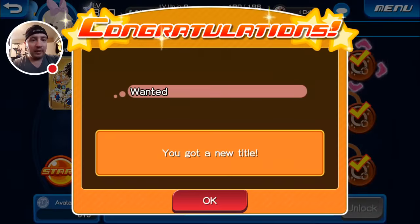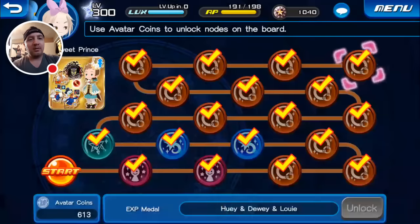There's also a title — 'Wanted.' Right now I have 'War Torn' as my title, which I like quite a bit. But okay, so there's that one — let's go see what we get now in the princess board.